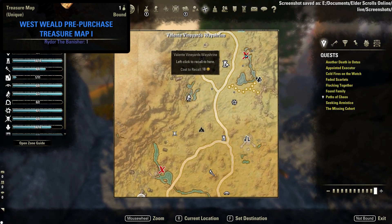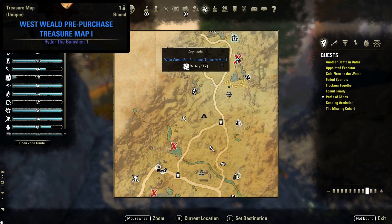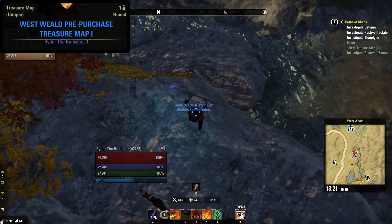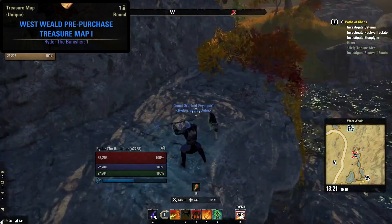Next we have the pre-purchased treasure map number one location for Westwield, located northeast of Valente Vineyard's Wayshrine, shown here on your map. The dirt mound is located on top of this rock face above the water.